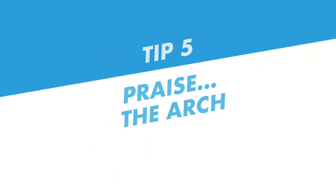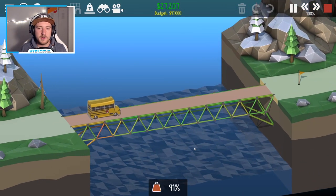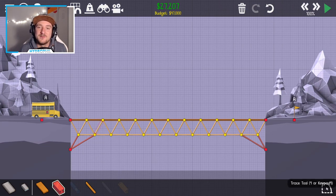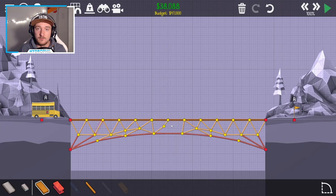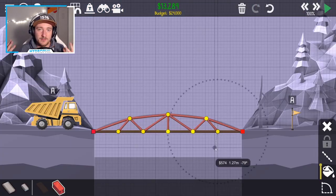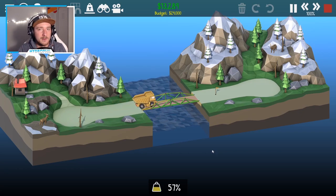Tip number five: praise the arch. Not only are triangles super powerful, but the classic arch can also take a lot of stress, especially when combined with triangles. The game makes it fairly easy to construct the perfect arch using the tracing tool, so use it a lot.